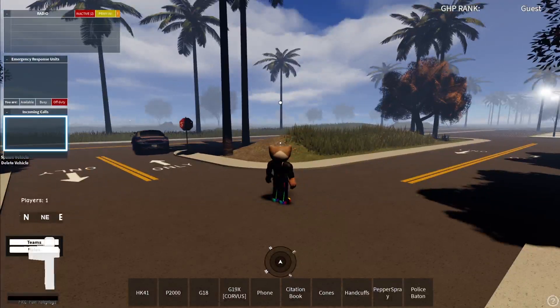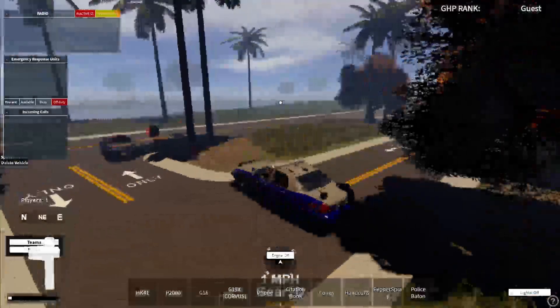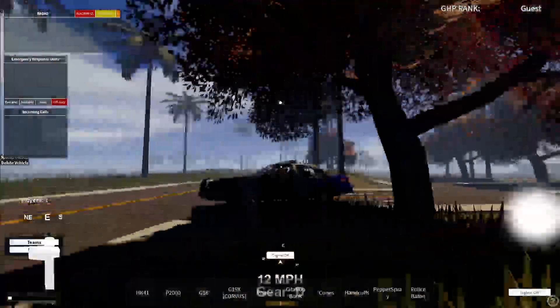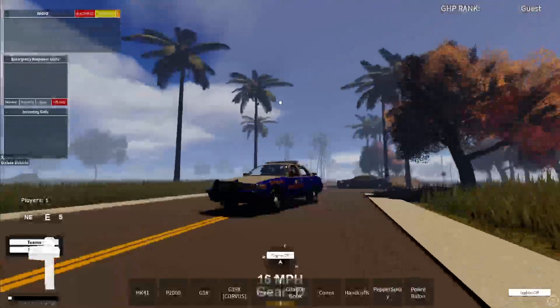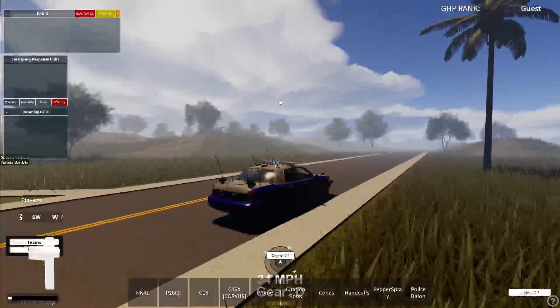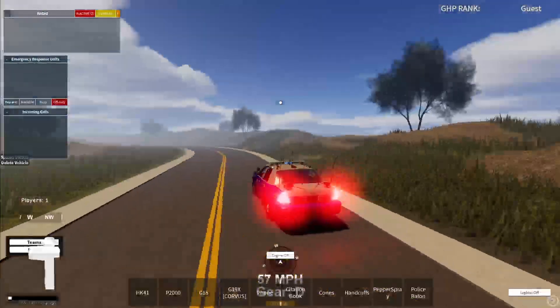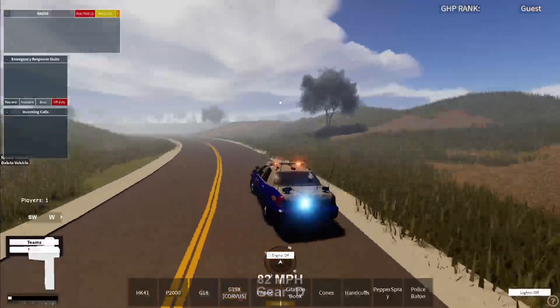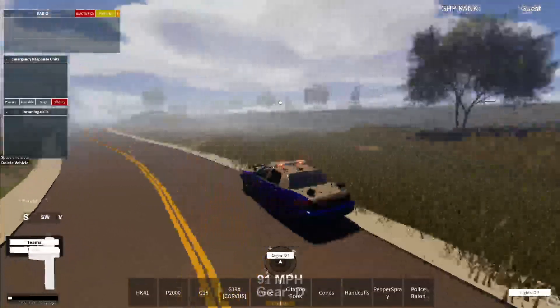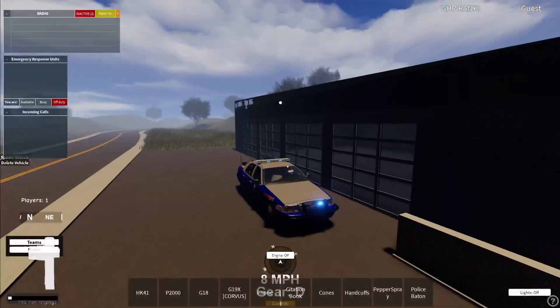Let's choose a vehicle that I can actually drive. All right, we got my beautiful car here. Pretty nice. So here's the lights and sirens, not that loud. That's the gunshots. Pretty nice. I like how it's a pretty big map too — look at this. I'm just driving around.